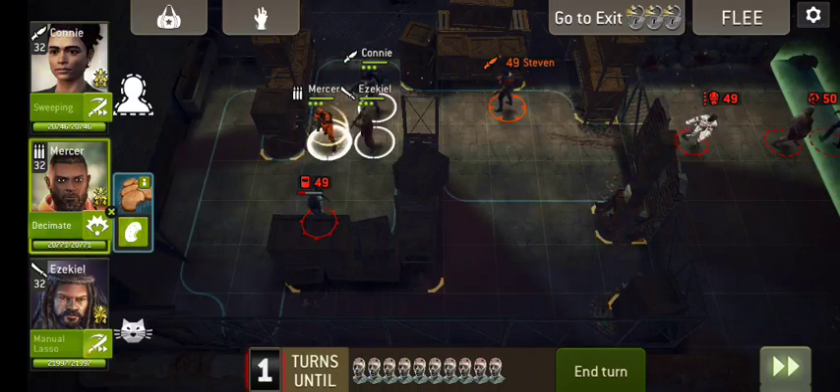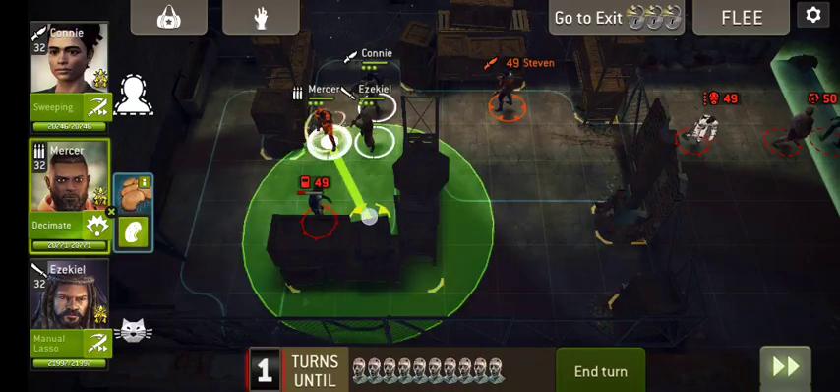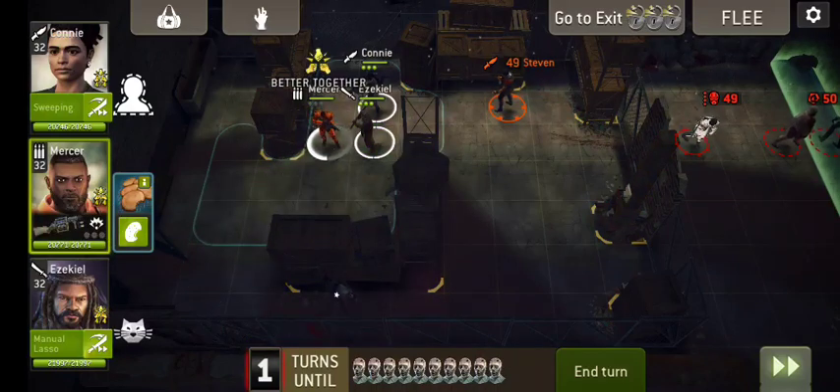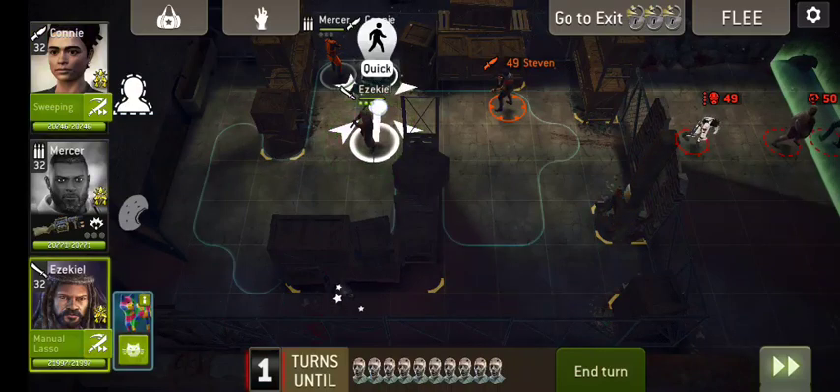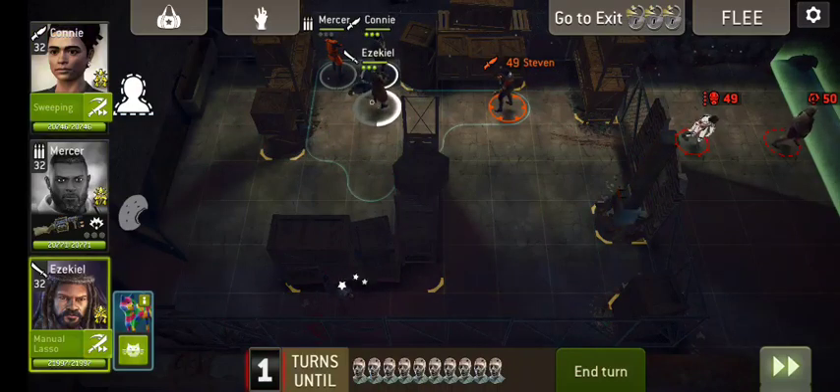Priority is stopping the raiders. What I'm going to do here is actually just try and kill this guy, then slide these two back and leave Zeke in overwatch. When he's in overwatch with the interrupt weapon, he can stop up to two guys.